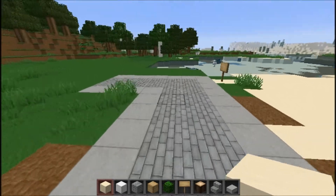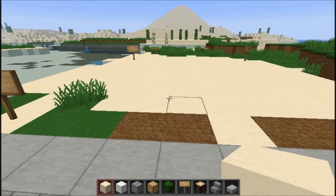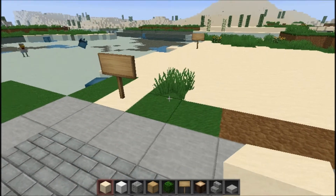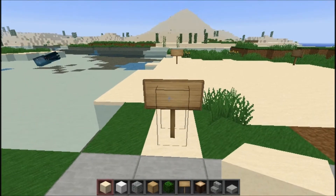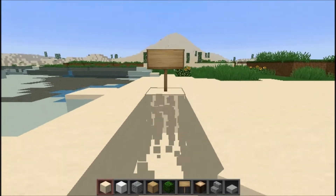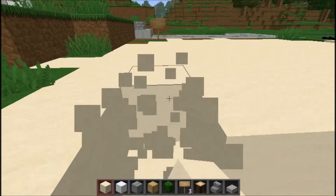Hi guys and welcome to Verzi's Let's Build. Today we've got a 10x10 house and we can try to make it quite modern, like the small one in the 6x6. I've marked off the surround to see how far I can go — it's just easier to start off doing that to get rid of this ground.